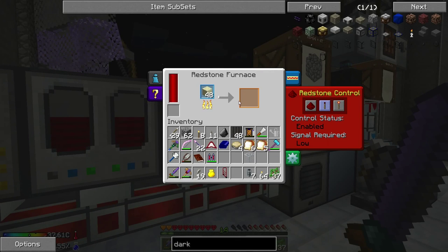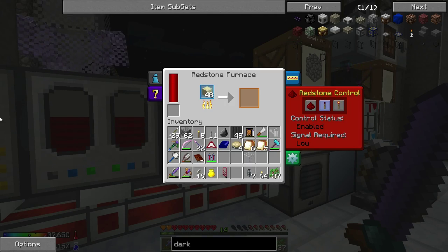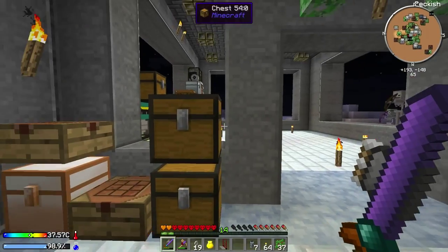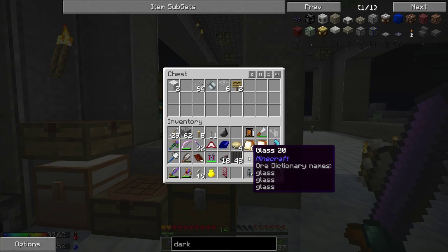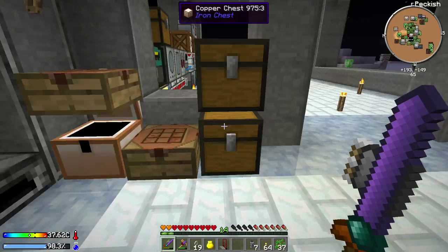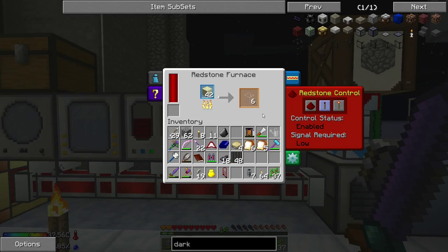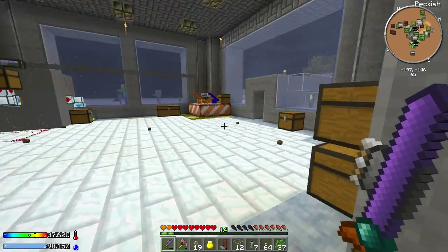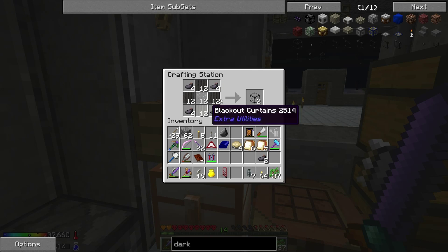Let's throw those in the redstone furnace and that should cook up into thickened glass. We also need some ink sacs. So I was farming some squid plant seeds to get some squids and I've got a bunch of ink sacs. So we've got pretty much everything we need, we just need to wait for that thickened glass to cook up. Okay I think that should be enough for now - twelve pieces should do. I think I'm going to need more ink sacs anyway to make some more. So just like this we put four dark glass and then ink sacs in the corner, and that will give us two blocks per thing, so that should give us eight.